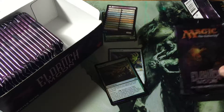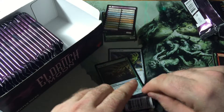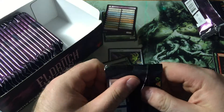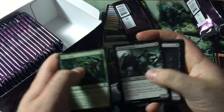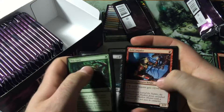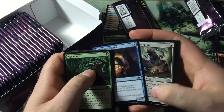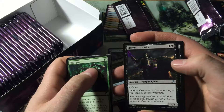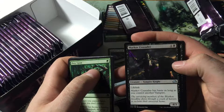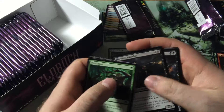I'm hoping for a Tamio — that'd be really nice, especially if I could pick up a Foil one. A Foil Tamio would be so nice looking. Mockery of Nature, Mourn Willow, Markov Crusader — I haven't even seen one of these yet. Lifelink, has haste as long as you control another vampire. That's pretty cool.